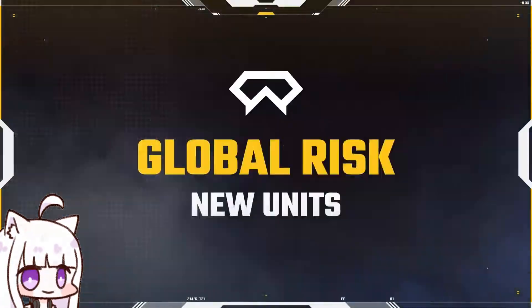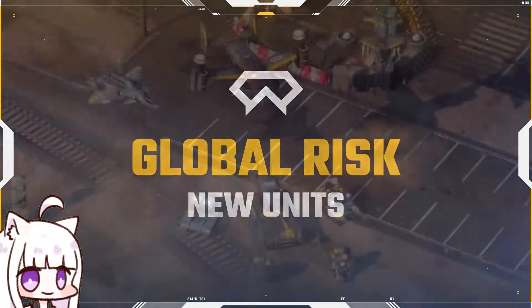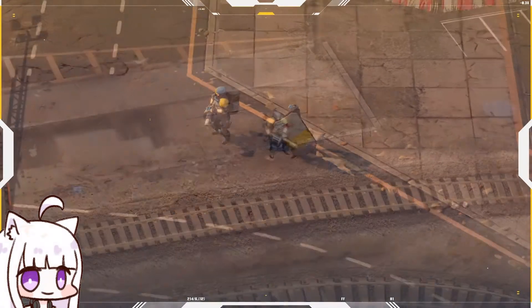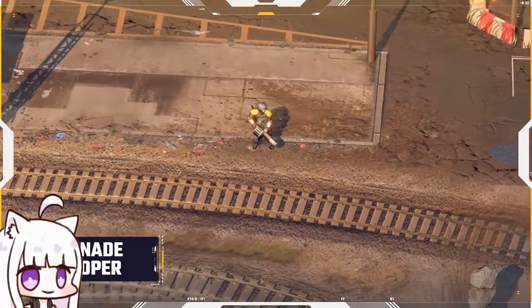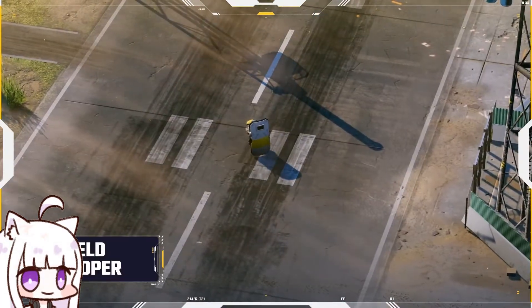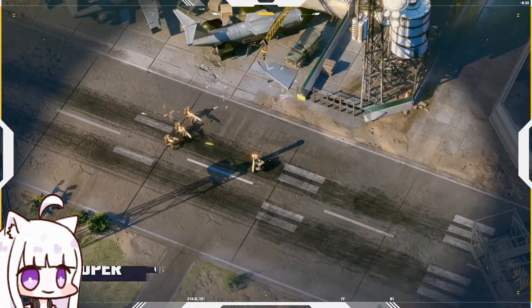Let's discuss the new additions to Global Risk. We're adding two new infantry units. The grenade trooper comes with a powerful punch. And for the more defensive commander, the shield trooper, who can tank early fights.